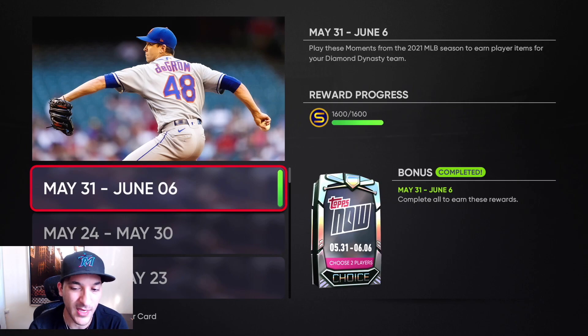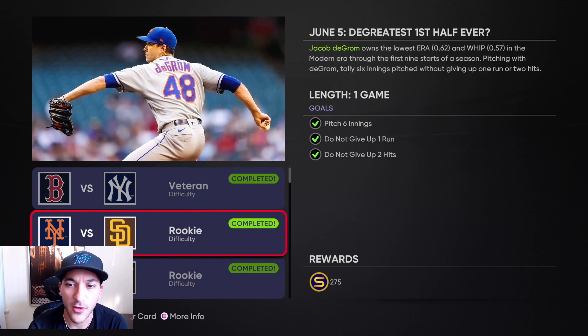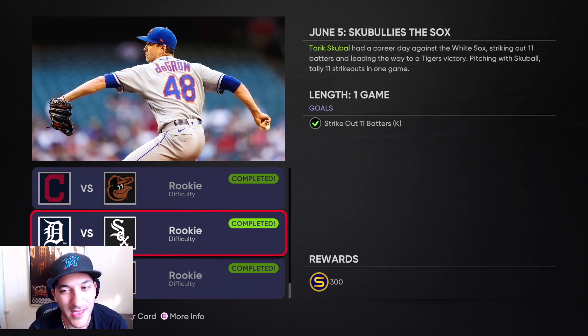Going back to the moments: we did the Tops Now for May 31st to June 6th — you get two players. The moments are: pitch one inning with Michael King (pretty simple), pitch six innings with deGrom without giving up one run or two hits (the two hits might be the difficult part — I was one out away the first time before giving up my second hit, but the second time I didn't give up a single hit). Fastball high and in, off-speed low and away is probably the best approach. Then tally eight total bases with Cedric Mullins — that one took me a few games. Strike out 11 batters with Scuba — got that done in about four or five innings.